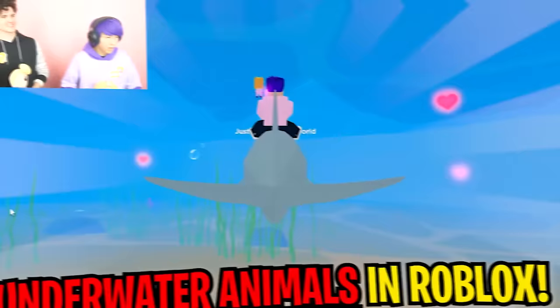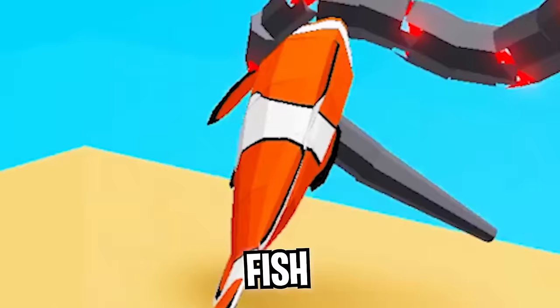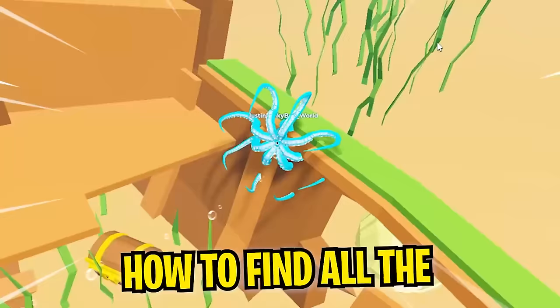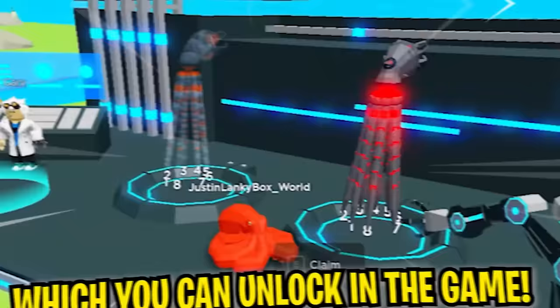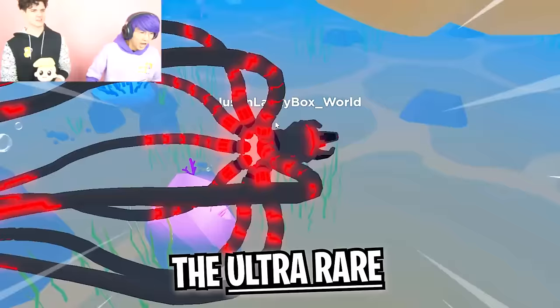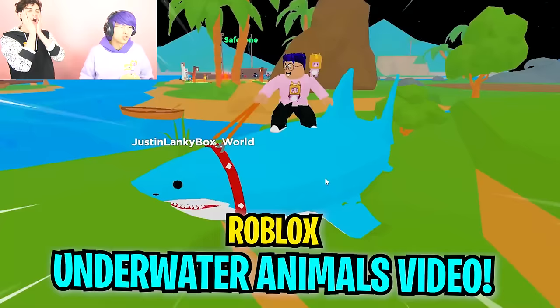Today we are becoming underwater animals in Roblox! In this game, you can turn into underwater animals like dolphins, sharks, fish, and even octopuses and explore a giant underwater map. In this video, we are going to show you how to find all the top secret parts of the ultra-rare robot octopus skin which you can unlock in the game. Then we use the ultra-rare powerful octopus robot to defeat the biggest and hardest boss in the entire game. Are you ready? Let's go!